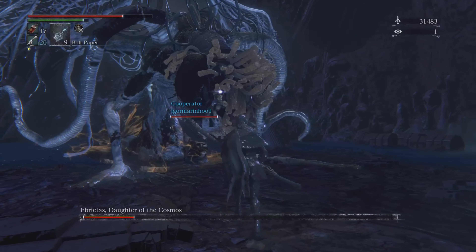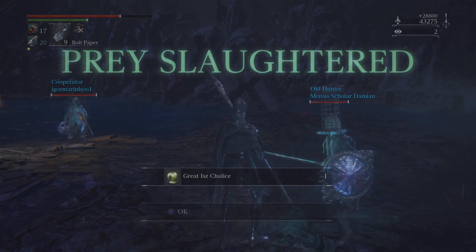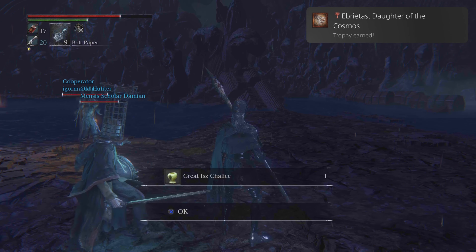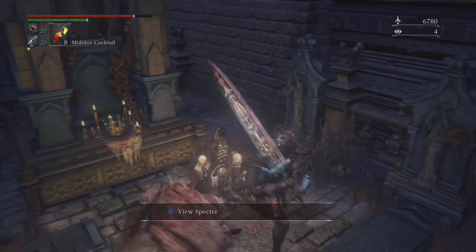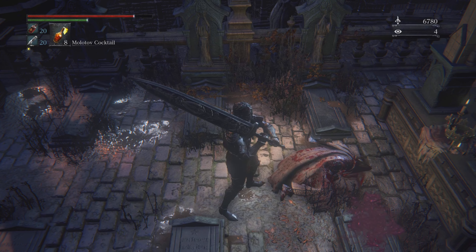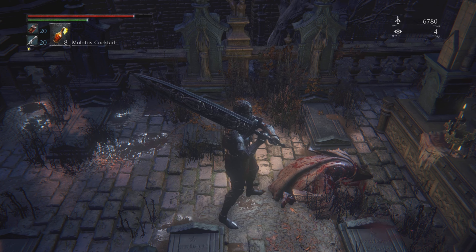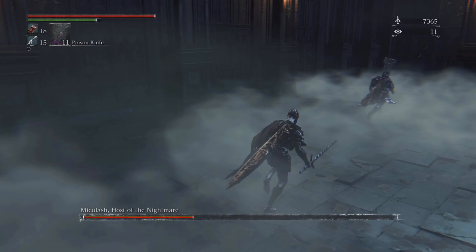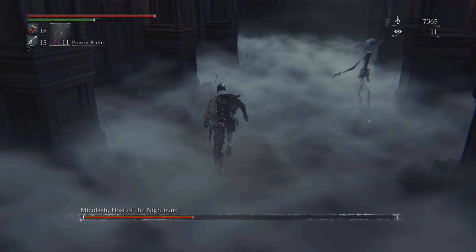I was climbing a ladder in the abandoned workshop looking for a certain item. There was a door I had to open to reach the next area called the Choir, which gave me a trophy. Right after that, I was grabbed by the nightmare and sent to the nightmare lecture hall — that's how you actually get there from the upper Cathedral Ward. Then I made my way and went up against Martyr Logarius, who was a pretty fun boss. Afterwards you talk to the queen and join her legion, getting another trophy.